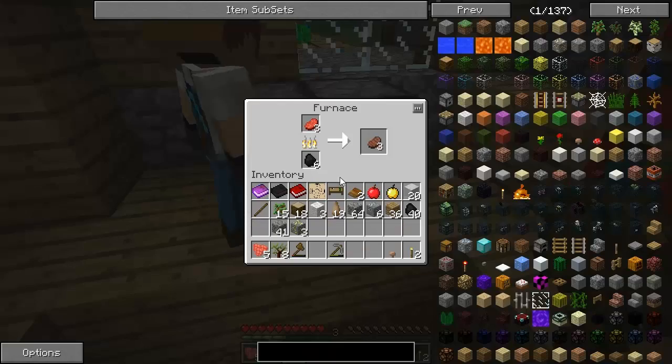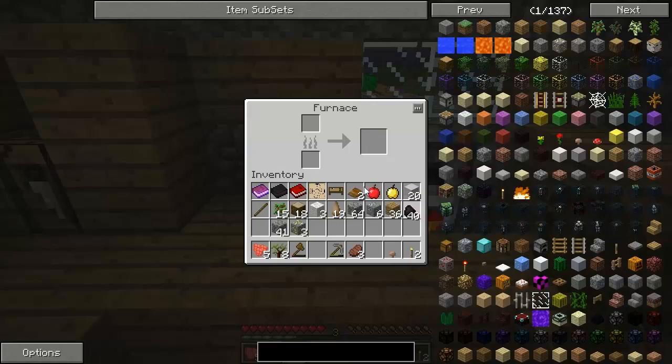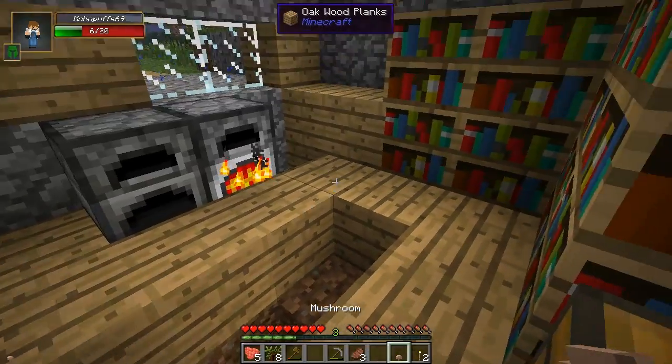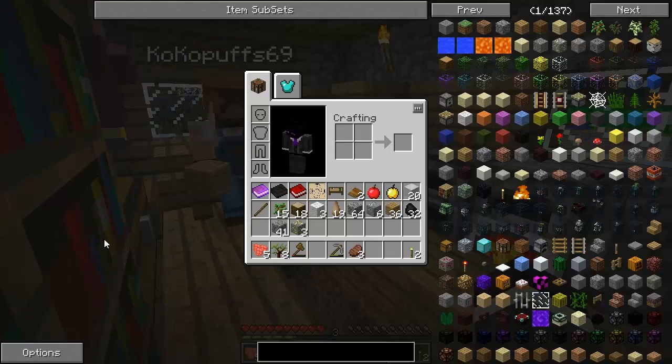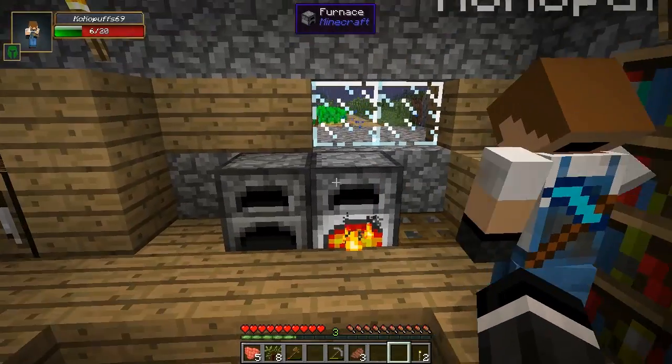Alright. There you go. I got a bunch of coal in there. I'm gonna make a trap door here just so we don't fall in that garbage thing. Alright, sounds good.